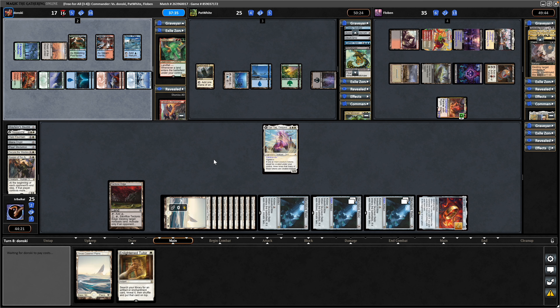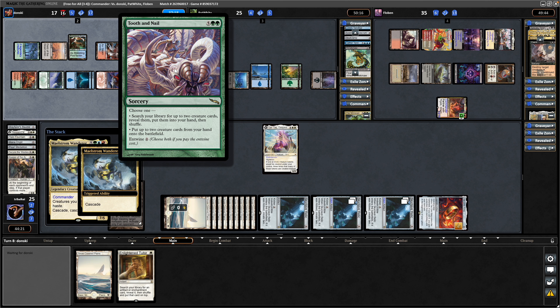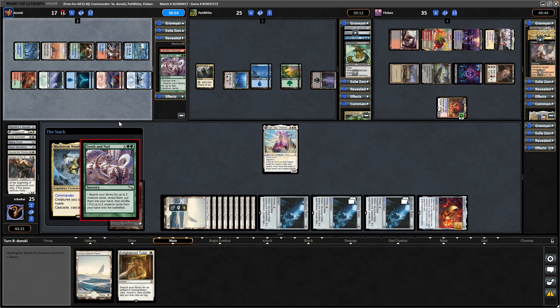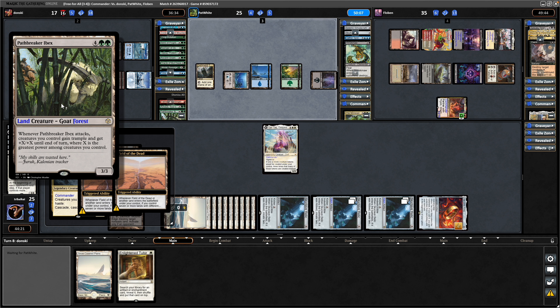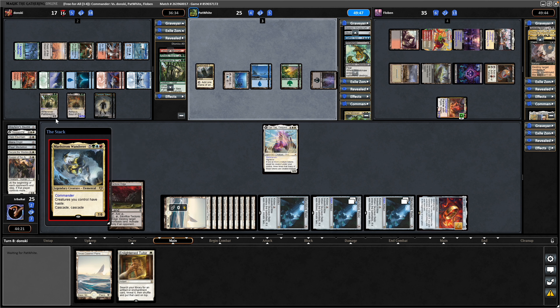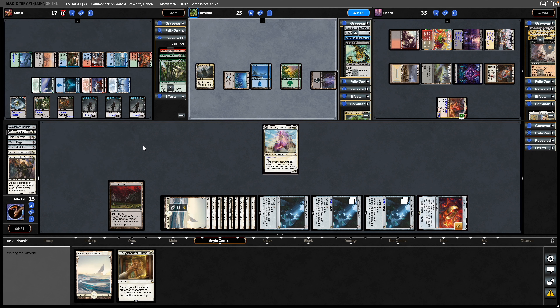Probably just going for the Maelstrom Wanderer again here. Yep there it is, and a Tooth and Nail as well. Able to hold up the two mana to pay the entwine cost on that — as if he wasn't doing well enough. Oftentimes you're able to set up two creatures into play and that's an immediate combo for you. A Shire is landfall on creatures, and Pathbreaker Ibex will buff all the stuff as well when it swings in. Because the creatures are lands, they enter as lands and trigger landfall, so Field of the Dead going to make zombies which will also be buffed. All the creatures have haste thanks to Maelstrom Wanderer — greatest power is currently a 15/15, so probably one-shotting someone.